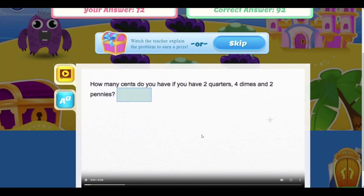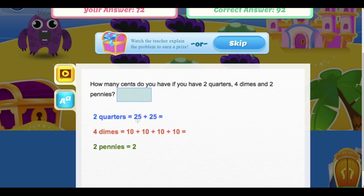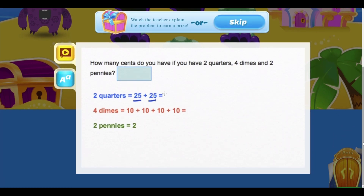Let's go ahead and count how many cents we have by counting our quarters first. Each quarter is worth 25 cents and we have two quarters, so this is going to give us a total of 50 cents.